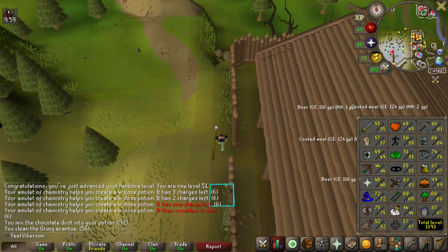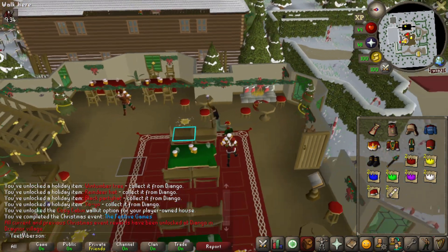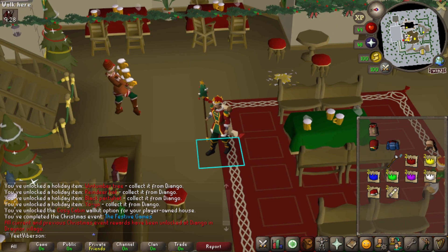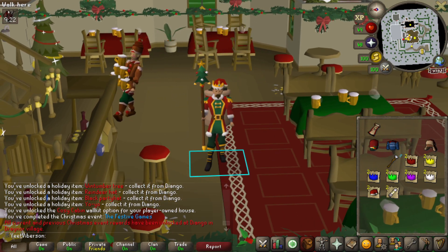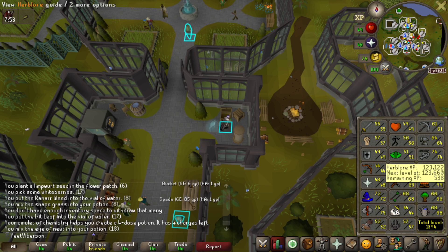Christmas event completed — I like doing these because you get some pretty cool outfits. I'll dump all the cosmetics in the POH. Just missed the clip but that's 68 farming, which lets me plant palm trees — I have a few seeds — and I've got calquat seeds I should start planting too. I'll go put both in plant pots when I get to the Farming Guild.